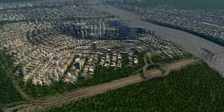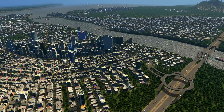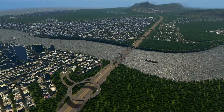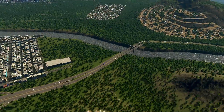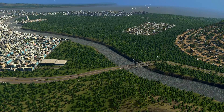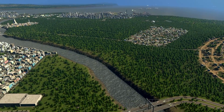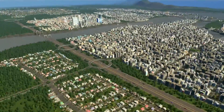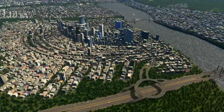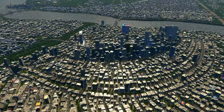Since this district has a close highway connection, the only problem is there's no direct connection from this area to the seaport and airport. I could have created some connection from here to that intersection, but since I just stopped playing with the city — and this city was only created for testing purposes — I just did not think about building it and left it as is.